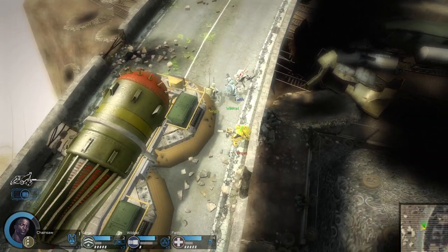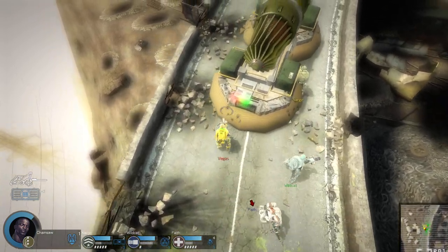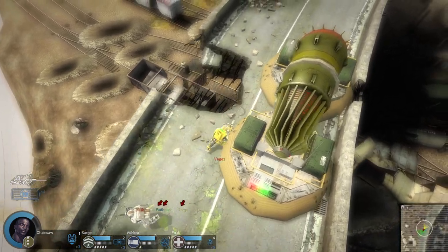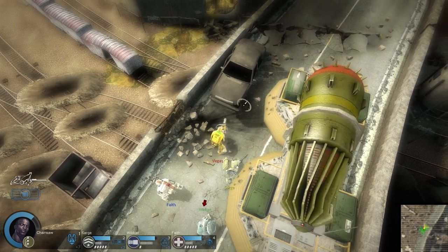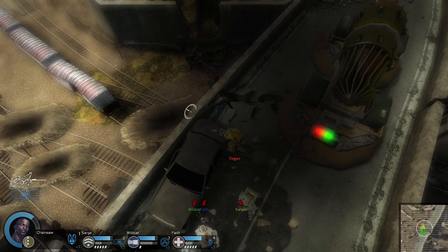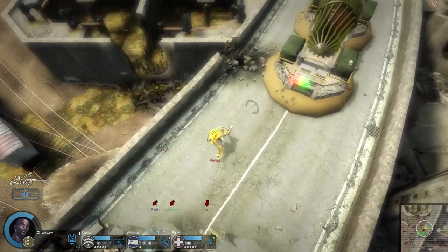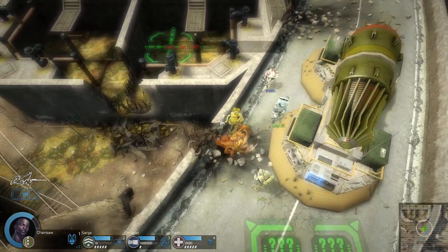I think we shouldn't be able to stop this vehicle. Maybe it'll slow down if drones are attacking it, but you should not be able to walk in front of it and stop it. That car feels weird to be able to slightly walk up on — it should either be fully clipped or allow you to walk on it and run off the edge of the highway.